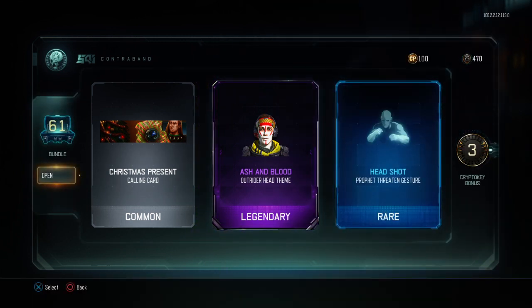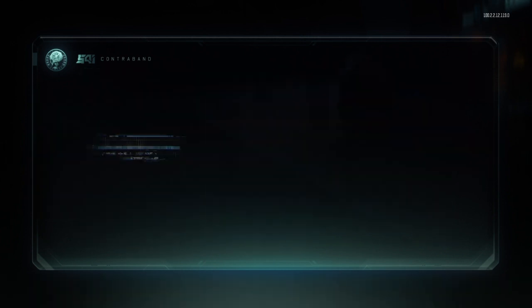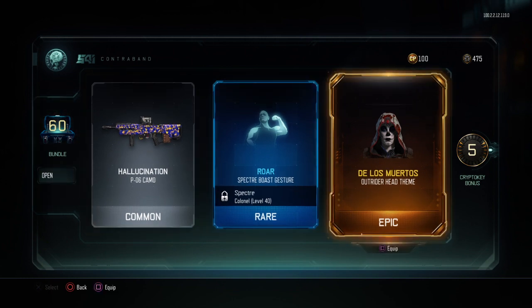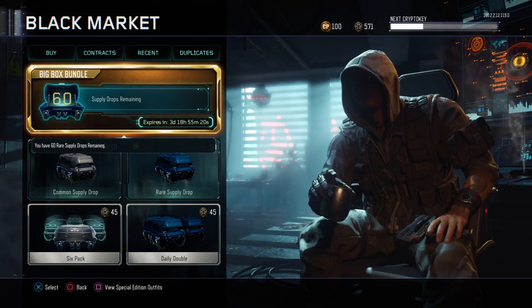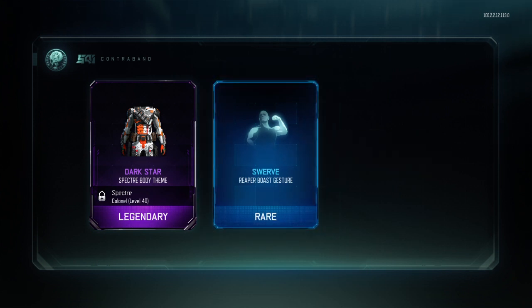Headshot profit threat and gesture, Ash and Blood Outrider head theme — that looks pretty sick for a legendary. Mystery De Los Muertos head theme for Outrider — that looks pretty good, probably a duplicate though. 571 crypto keys — I'm going to be able to open up another 100 crates.